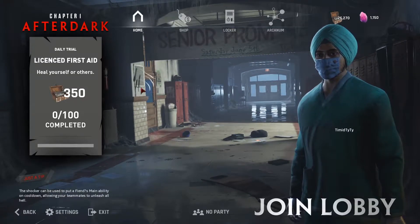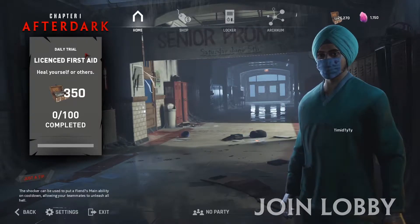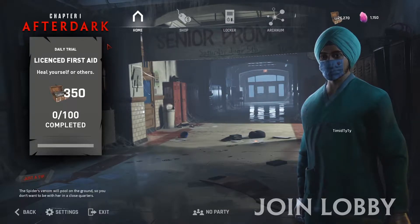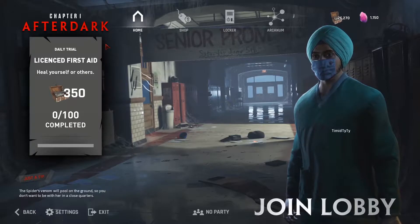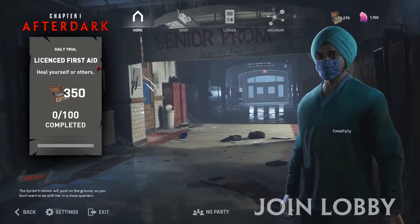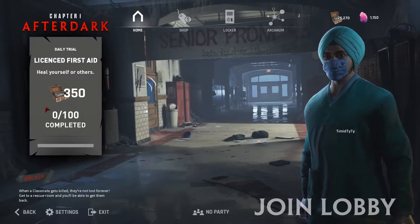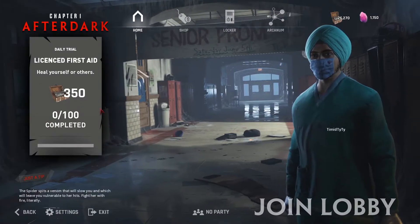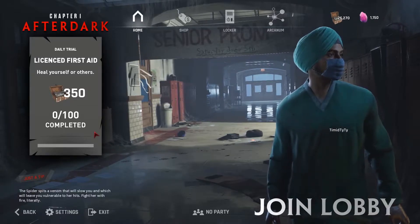On to the next one — as you can see on the home screen we now have a daily trial. This is new and it'll encourage people to play more, even if there aren't certain cosmetics they're trying to unlock. My first daily trial is Licensed First Aid: heal yourself or others. I'll receive 350 cards if I complete it. We now have daily trials, which gives you more of a reason to play on a consistent basis.